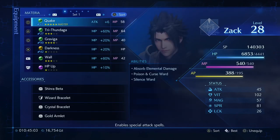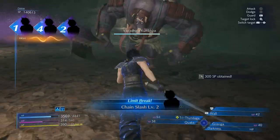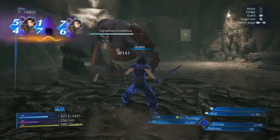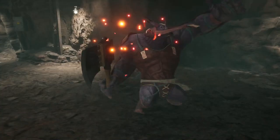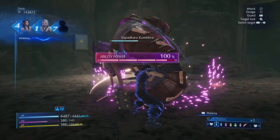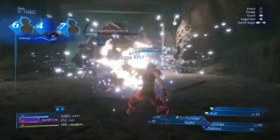It just leveled up twice in one battle. It did very little damage to us — Wall is gonna be one of the most useful things to have for a long time until you get equipment that gives you auto-Barrier. But with six materia slots in the first place, it's not hard to have a space for it.